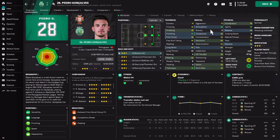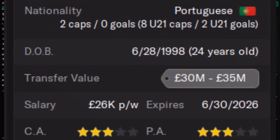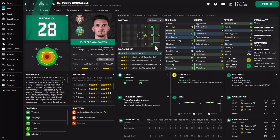He's Portuguese and currently at the start of the game he's only 24 years old, so you can sign him for about 30 to 35 million, negotiable. His player attributes are what really sticks out for me.